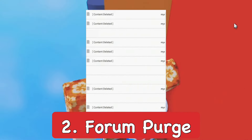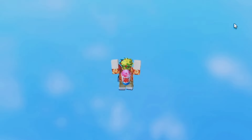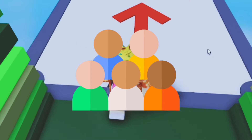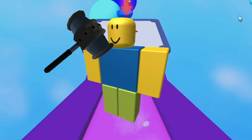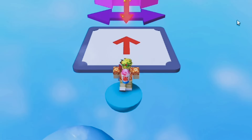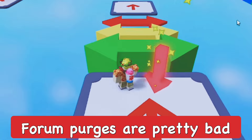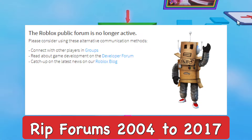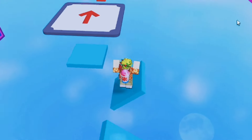Another type of ban that was removed is the Forum Purge, which is where Roblox would delete all your forum posts and replace them with a 'content deleted' text. This was back when Roblox still had a forums page where you could chat with others and discuss topics. You would get a forum purge if you broke rules on the forums — spamming messages, advertising your game, linking free Robux sites, or posting inappropriate things. Since the forums page no longer exists on Roblox, forum purges are no longer needed either.